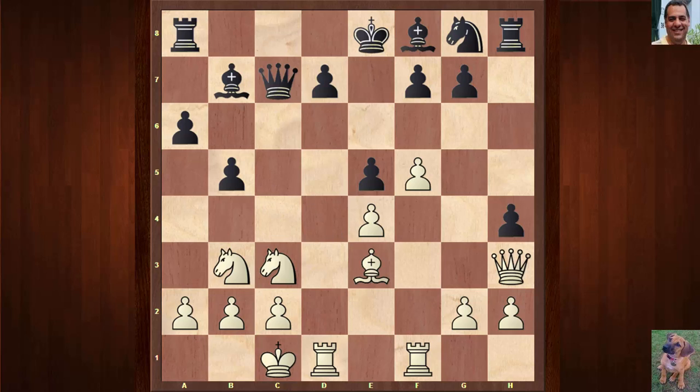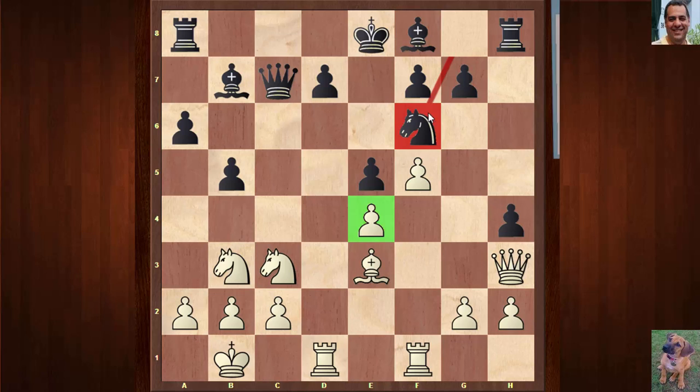Here we see Qc7, and now Kb1 — this is a very interesting move in some respects. It takes the Queen off this diagonal, which you might not think is a big deal, but it can be very useful to be more tucked away on b1. Black plays Rc8, but I think black should have played Nf6. At this point, if Nf6 had been played, black's position is not too bad at all. There's pressure on e4, white is without the bishop pair. Objectively, the engine evaluation says black is a tiny bit better here.